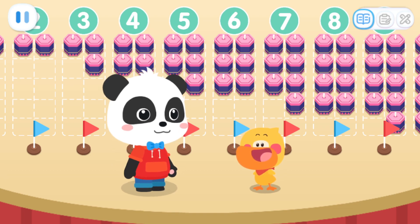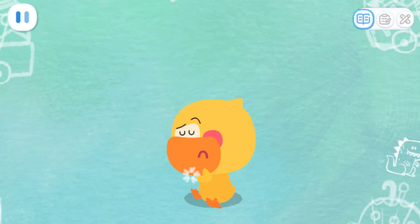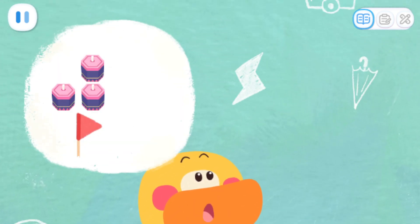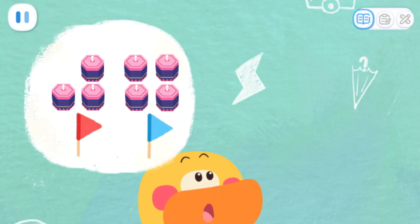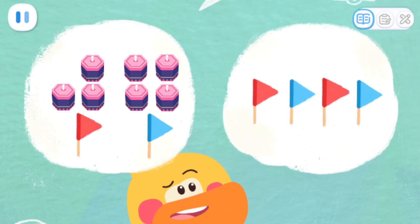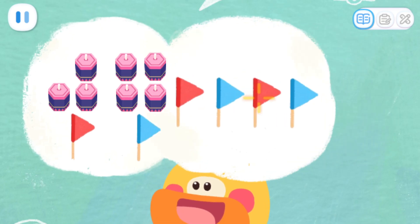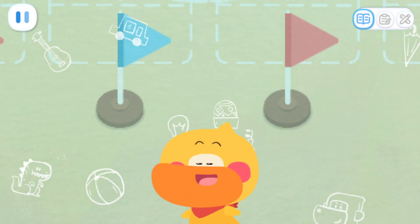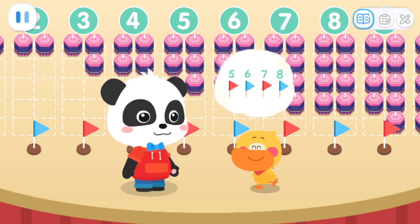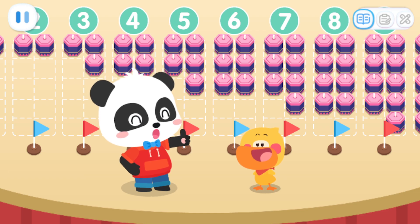Quacky, did you notice any rules? What's the rule? Let me think about it. The red flag represents an odd number and the blue flag represents an even number. The placement rule of the flags is red, blue, red, blue. It's odd, even, odd, even. Yes, numbers one to ten are arranged in an alternating odd, even rule. You are so smart.